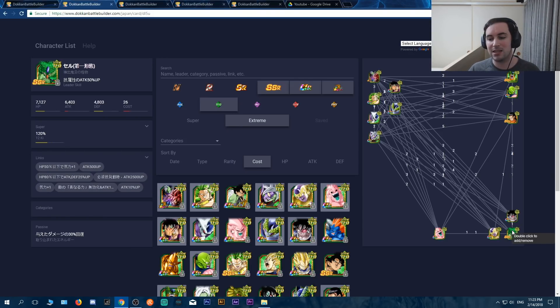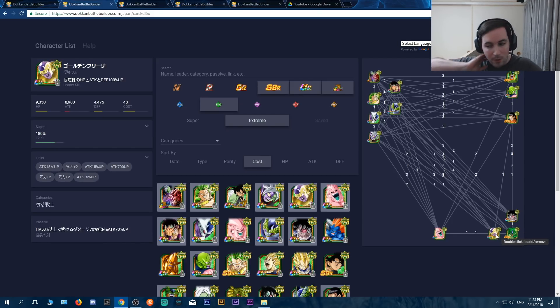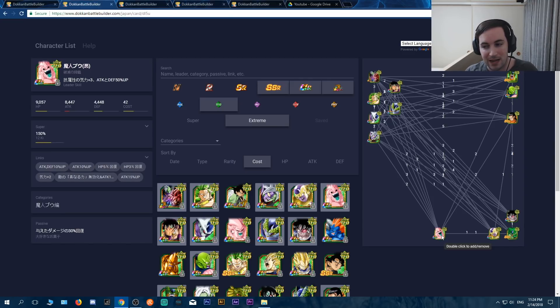This Cell mitigates damage by 30%, so not terrible — if you need that six slot filled, he's not a bad option. Frieza is an amazing option as always, but you have to be very careful of that 50% HP restriction — he'll tank like a beast, but the moment he goes below 50% he is basically a feather. And then this Buu here actually mitigates damage by 30%, and I believe he also heals every single time he super attacks. I wish I had pulled him.